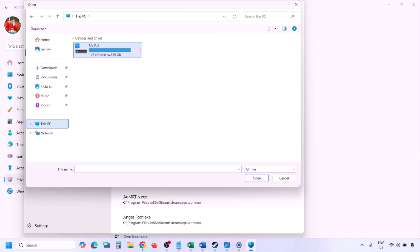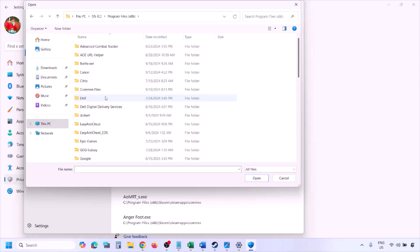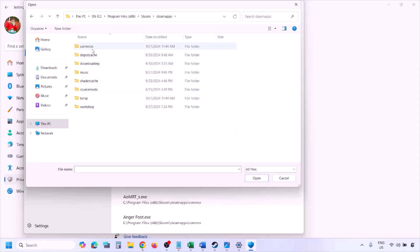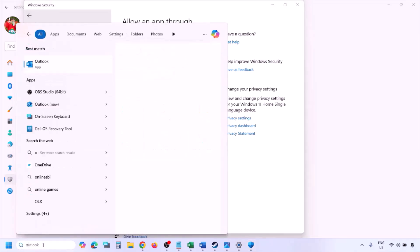Click on Add an Allowed App, then Browse All Apps. Navigate to the game installation folder — open your drive, Program Files (x86), the Steam folder, SteamApps, then Common, then the game folder — and select the game EXE file. Click Open. Once the game is added, launch the game and check.